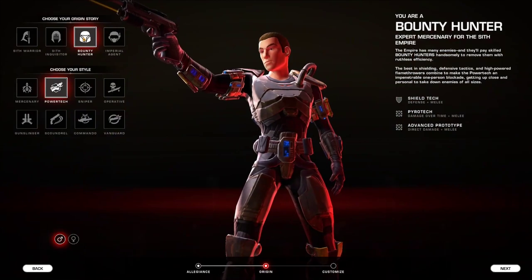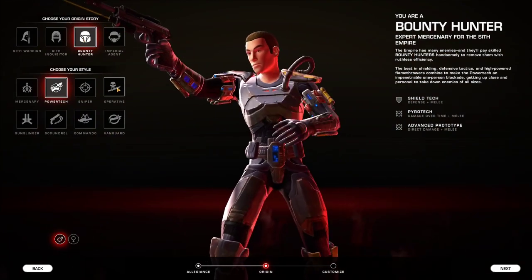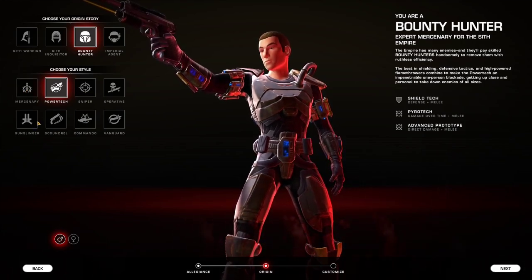If you pick the Bounty Hunter origin story, then you can choose to be a Powertech, a Vanguard, or an Operative. Operative is pretty much the same as a Scoundrel. The Mercenary will have most of the same abilities as a Commando, and a Sniper is the equivalent of a Gunslinger.